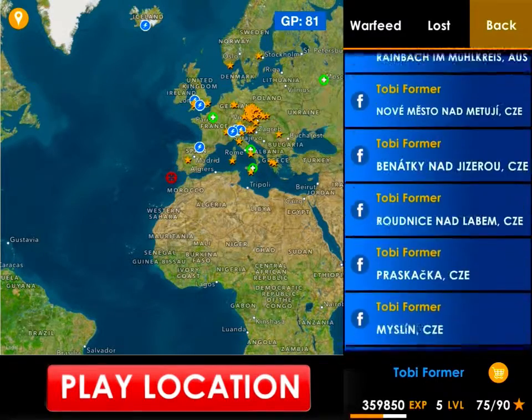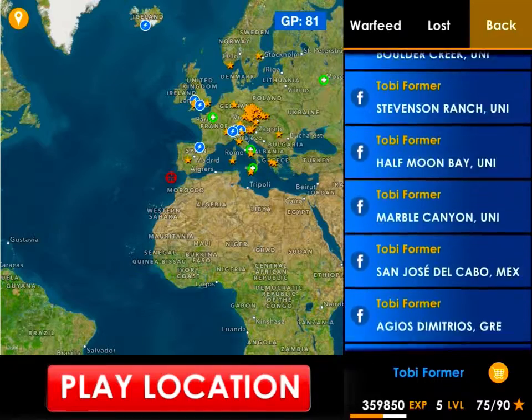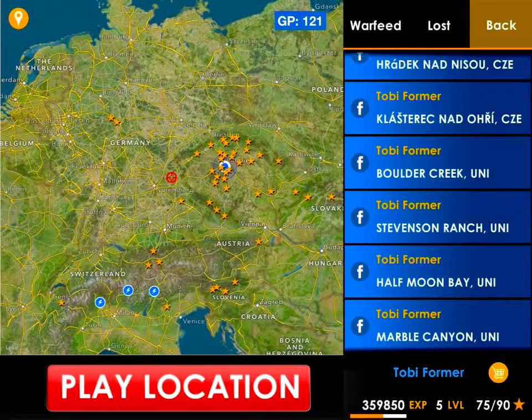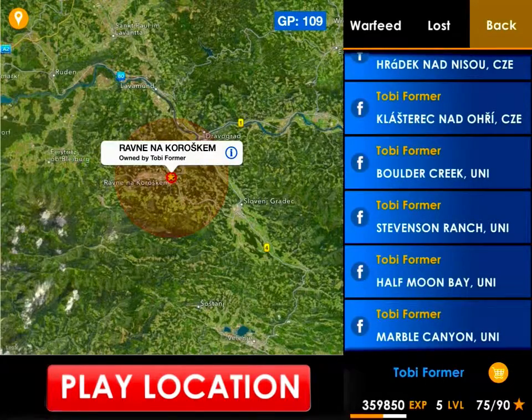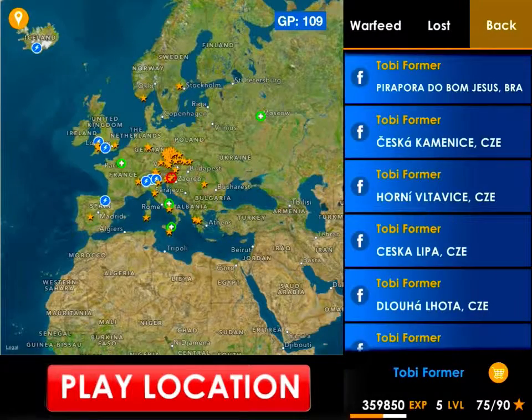Cities are sorted by time, so the newest are at the beginning and the oldest are below. You can visually navigate through all your cities. You can also tap the star, and if you are watching your own city and tap the eye icon, it does the same — it loads all your cities.